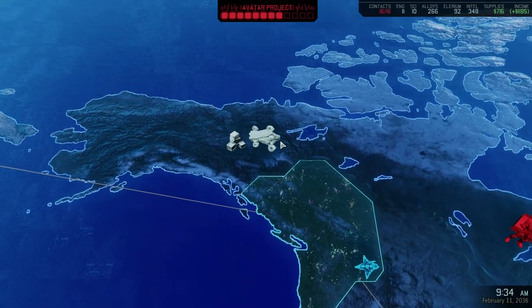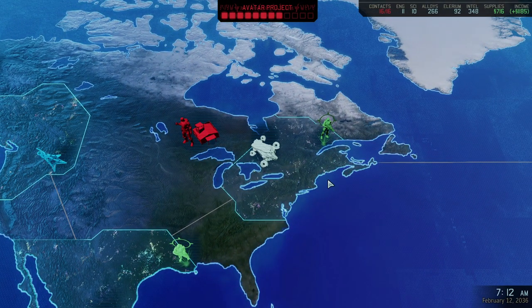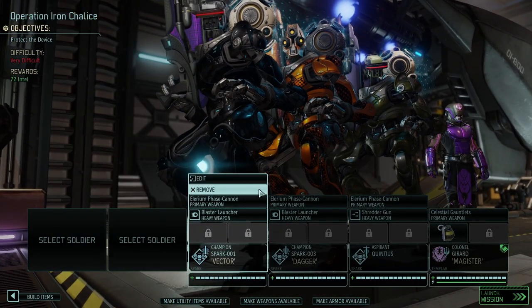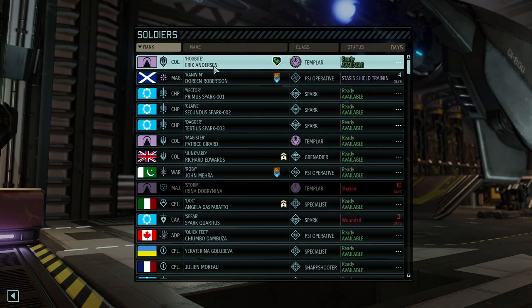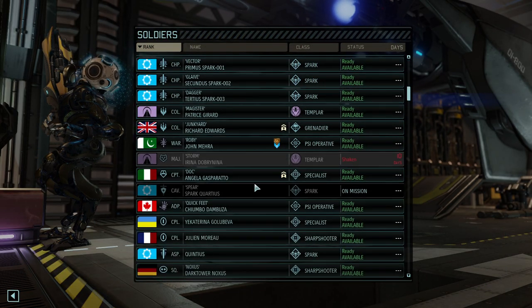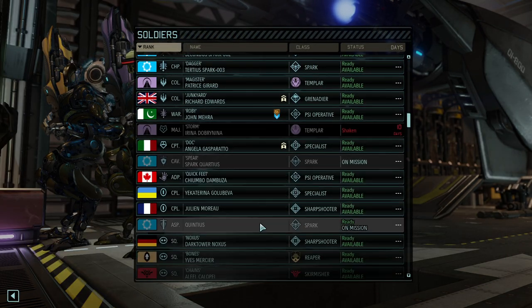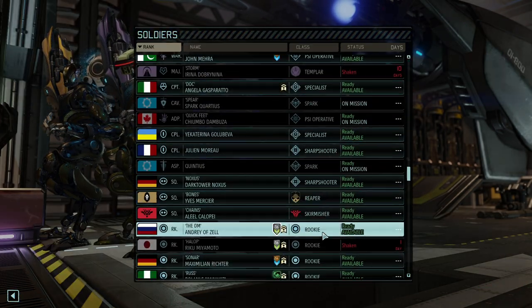We're going to do a protect the device mission, because I hate those, and in order to overcome your fears you sometimes gotta face what you do not like at all. So I'm going to deliberately put myself into a kind of disadvantageous position here. Also, as mentioned, we're not going to take any of the top dog contenders for the last mission, so all of them are out for now, which means we're left with semi-broken Spark Quarters and Quintus.